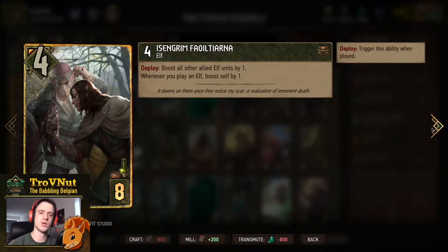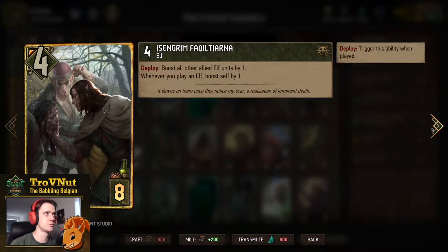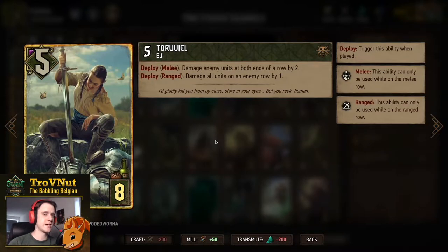Isengrim Voltiarna: four power for eight provisions. On deploy you boost all allied elves by one — very good for our elven swarm — and whenever you play an elf afterwards you boost himself by one instead. Very good just to bolster the entire swarm that's going to be on the field.